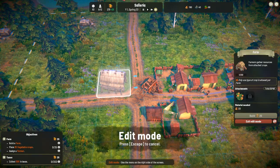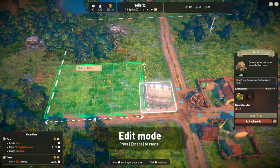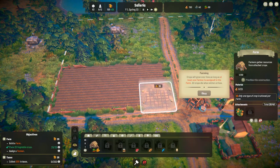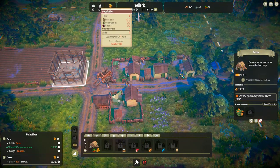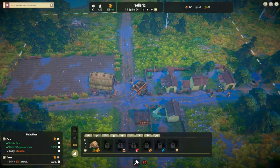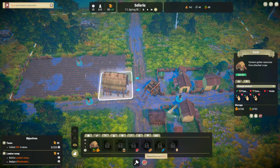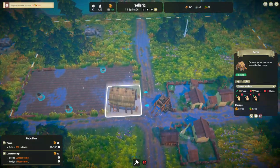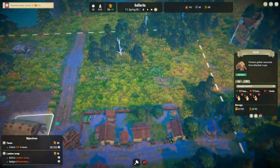We can get two more visitors. We have room for four more people and four people unemployed. That's in — we're going to put all three people into that and claim that money. Now we have to collect two hundred in taxes, build a lumber camp, and assign a woodcutter. We have one unemployed.